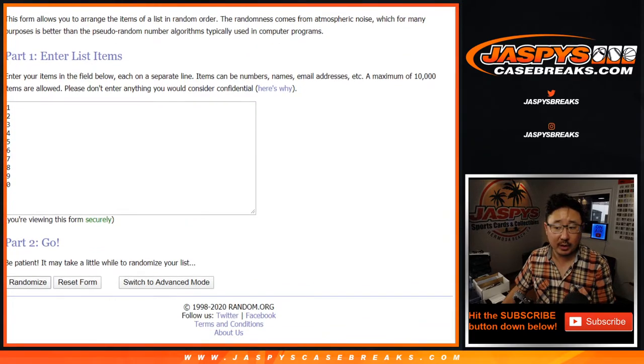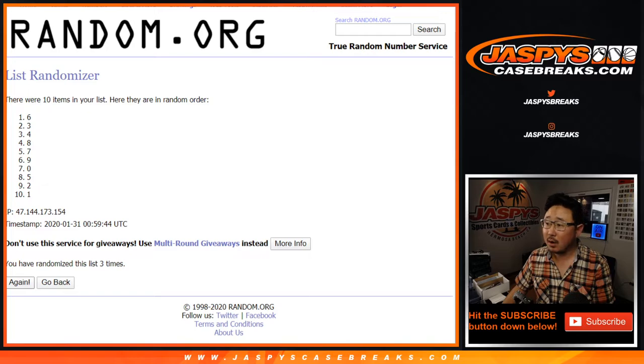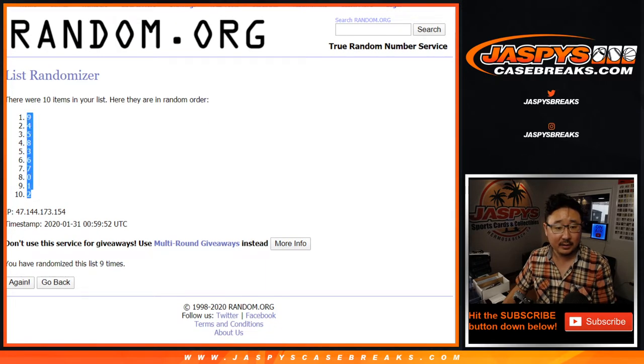Six and a three, nine times for the numbers. One, two, three, four, five, six, seven, eight, and ninth and final time. After nine, we've got nine down to two.